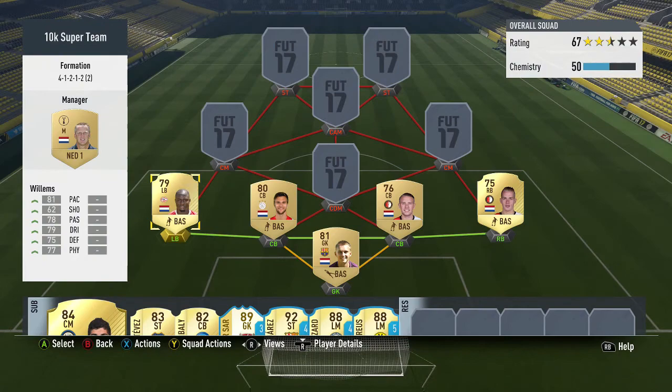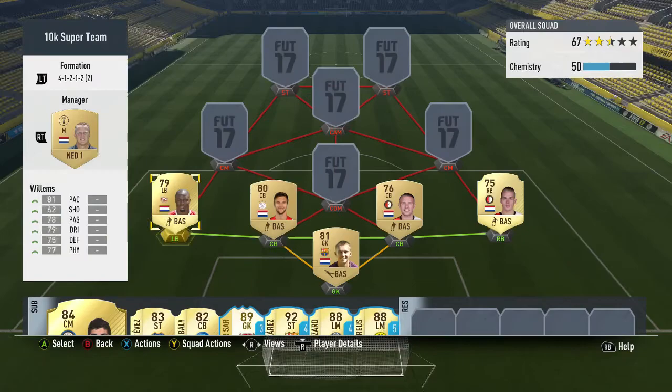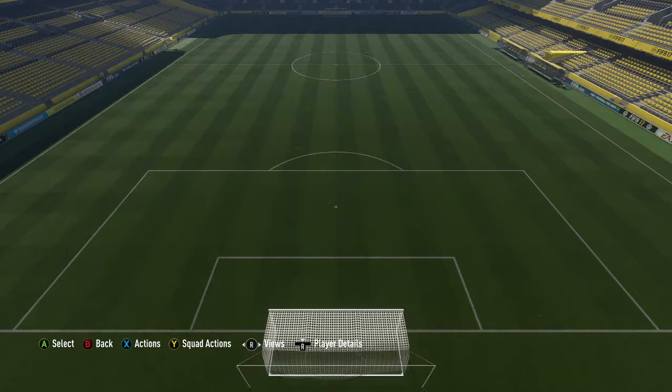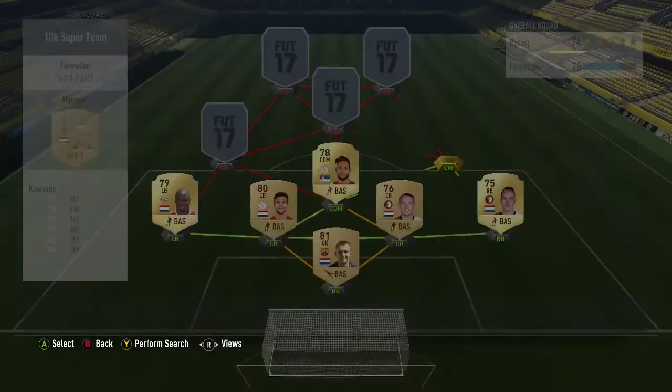At left back I've got Willems — always good on FIFA, obviously having four-star skills this year. He's strong as well, sometimes a little bit suspect in the air, but he's doing really well. In CDM I've got Goudelge. He has a brilliant card — his stats are very well rounded; apart from his dribbling and pace, everything is over 70. Really physical as well. He's a very solid CDM who just sits there and gets the job done.